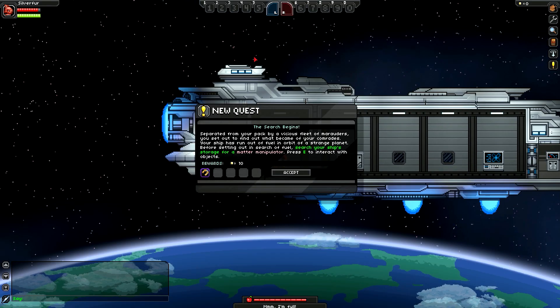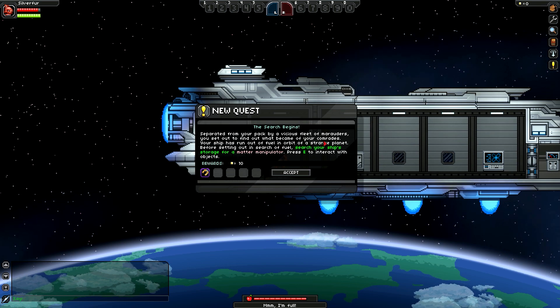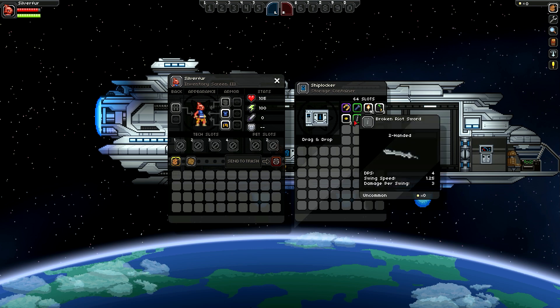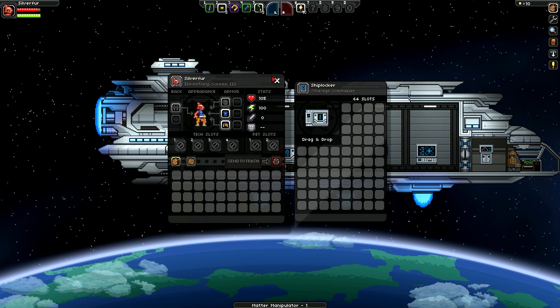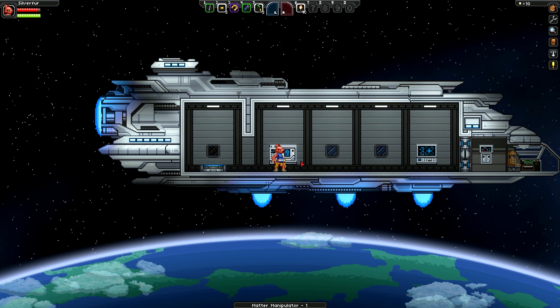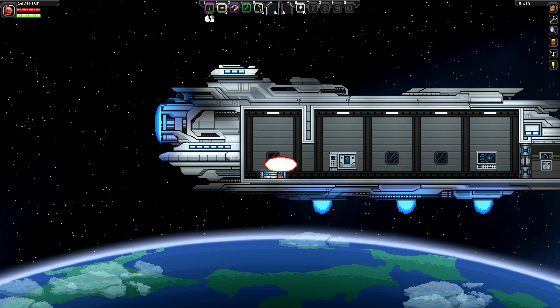Here we are in the game. First thing you'll notice is it does have its own custom codex here for the intro quests at least. I'm not gonna read it, but if you get the mod you can obviously read it yourself. I am gonna grab all these items here. No custom ship — I believe this is the Apex ship, actually. We're gonna beam down to the planet.